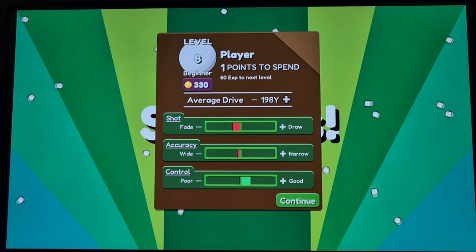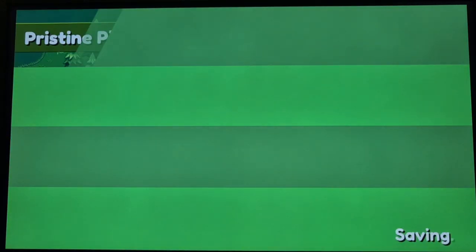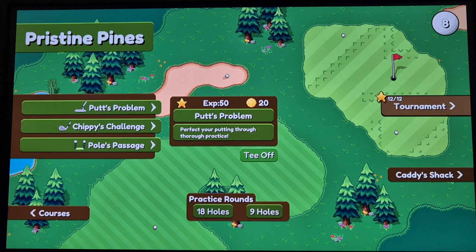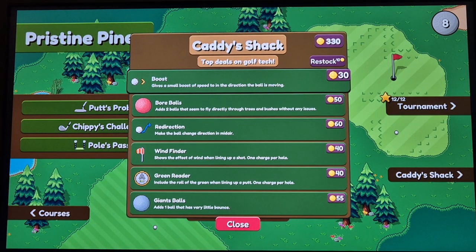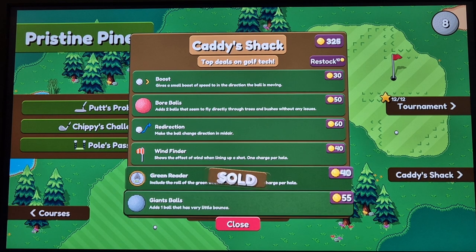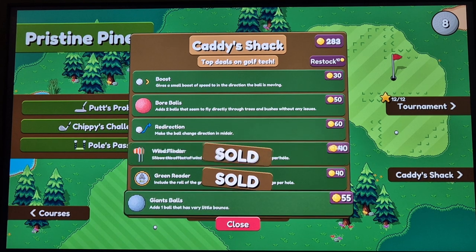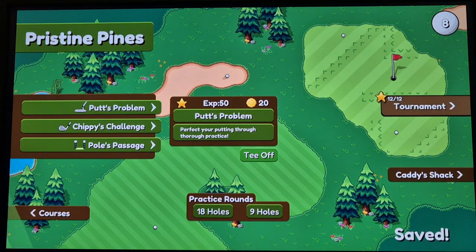What happens is you can get your yardage up to 200 yards from the driver, which is good, and then you get stars that allow you to do other things. I'm going to go into a tournament because I've got enough — there's a Caddy Shack with stat boosts, so you can buy different things. 'Roll of the Green' — line up a putt, one charge per hole — I'll buy that. And giant balls — you know what, we'll have that one as well.